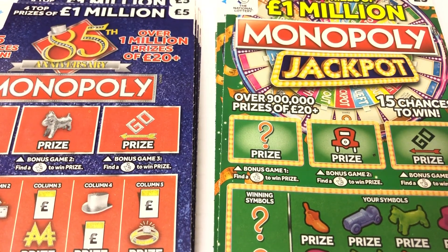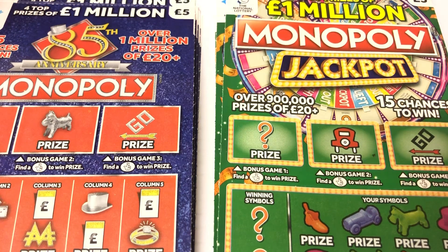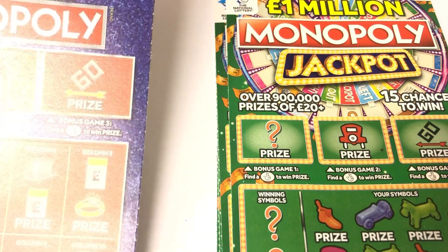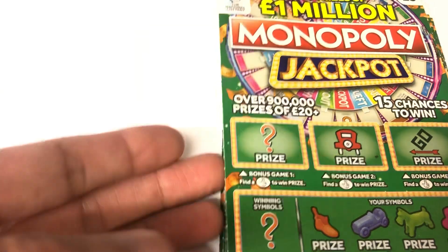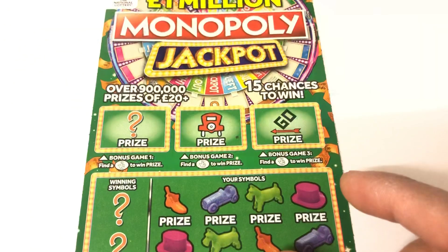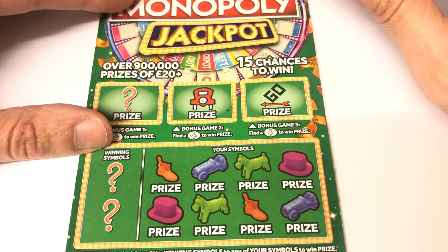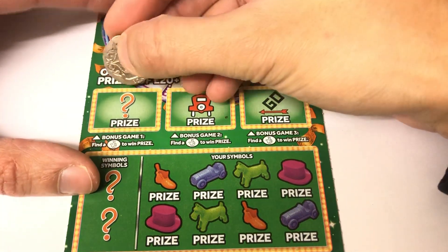Hi guys, it's Rav here from Scratch Card Winners, once again with a versus episode. It's the old Monopoly against the new ones. I've got 30 pounds each of the old and the new, so we're going to do the old ones first because they came out first. It's 30 pounds worth of old Monopolies against 30 pounds of the new ones — let's see which ones bring us better luck.